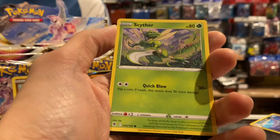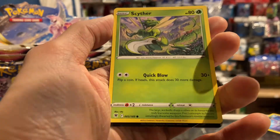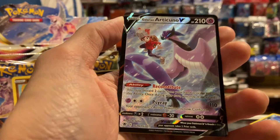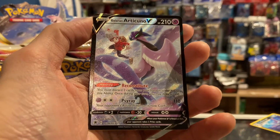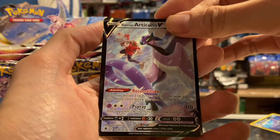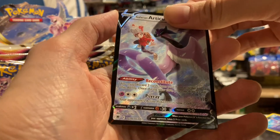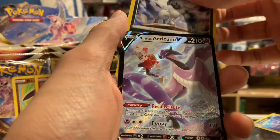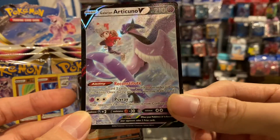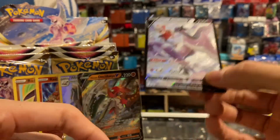There it is, guys — there's something on the reverse, not even the rare slot. Our reverse slot hit is something special — what is this? A character rare! It's a Galarian Articuno V character rare — that is so cool! Maybe we have a double hit behind too? Come on... nope, it's just a Holo Rare. But guys, a Galarian Articuno V character rare — that is so good, so nice!